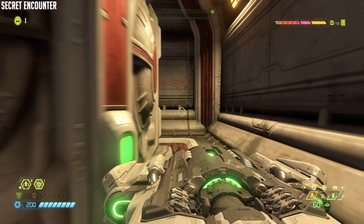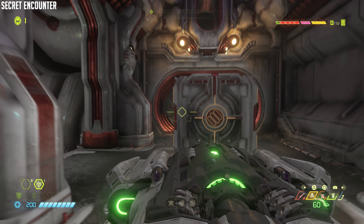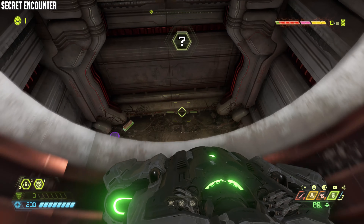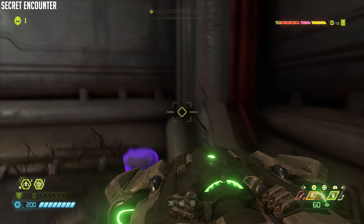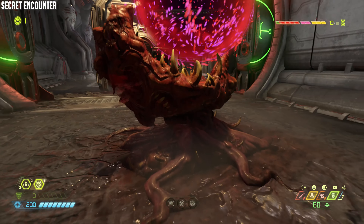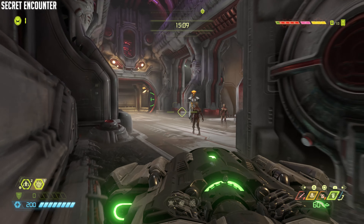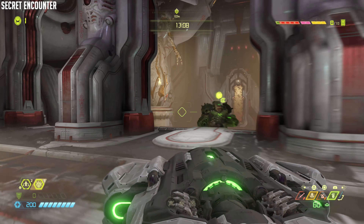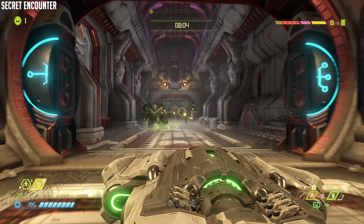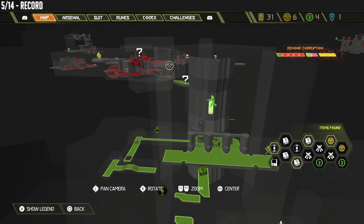First thing you need to do is push the box all the way to the other side. Once you're on the other side, jump up into the hole and there she is. I'm just going to gather them all up and then do a BFG shot, and there we go.